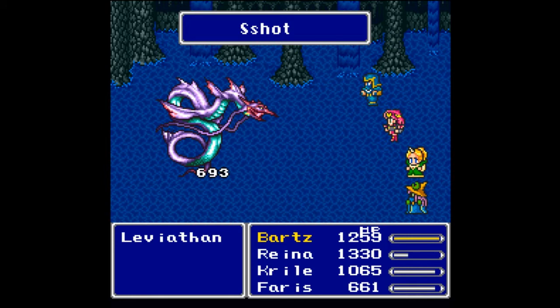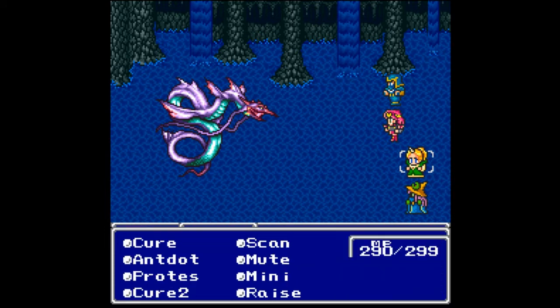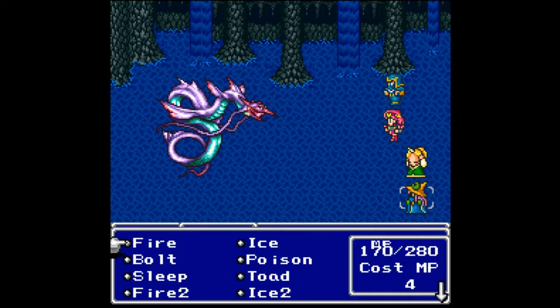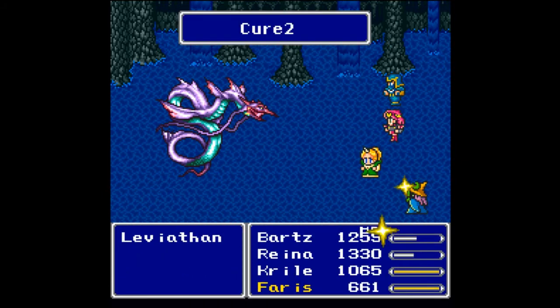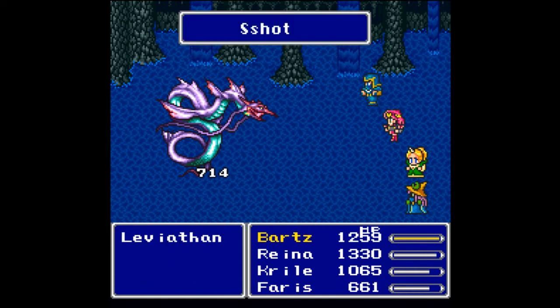For whatever reason this battle runs a little bit slower than I would like, and I don't know the reason for it - I've tried everything I can to fix it but it just doesn't work, so we're just going to have to put up with it. Let's go for Bolt 3. I don't have the perfect setup here because Ferris is not at full MP when we start, however Bolt 3 should help. You want to keep everybody as high on HP as possible at any given time because Leviathan has his Tidal Wave ability.